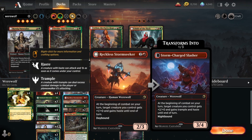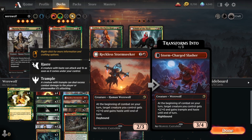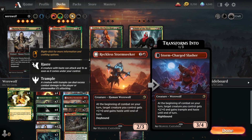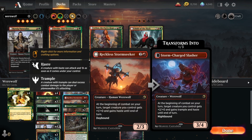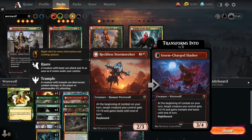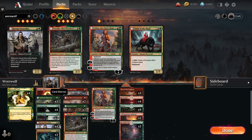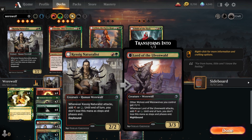We're also running the Reckless Storm Seeker, which flips into Storm Charge Slasher at night. It's a strong card on either side: at the beginning of combat on your turn, target creature you control gets +1/+0 and haste. During the night it gets +2/+0, trample, and haste until end of turn, making it much more dangerous at night.